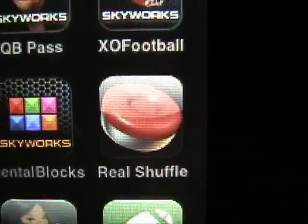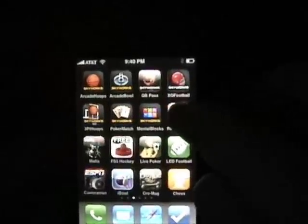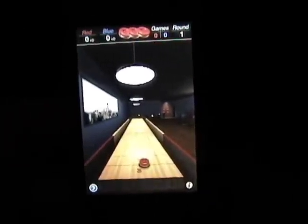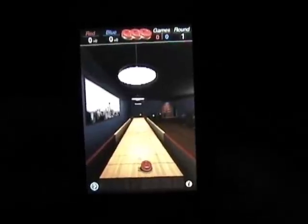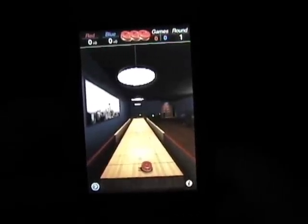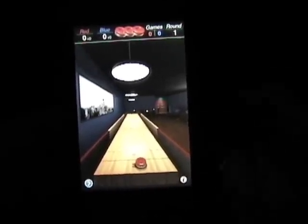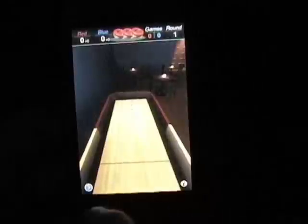I've got this up alongside some of the Skyworks apps, that's how much I like it. If you guys have played shuffleboard — not the Florida-style shuffleboard, but the pub-style shuffleboard — the object is you've got ten rounds, red versus blue, and each round each person has four pucks to shoot down the board. Press this button here and you get a shot of the board.